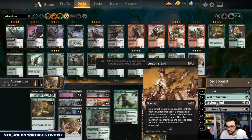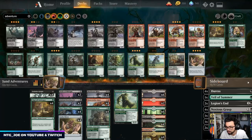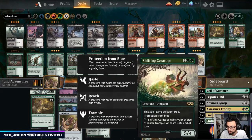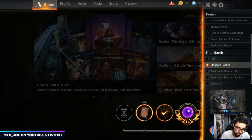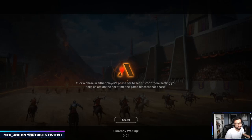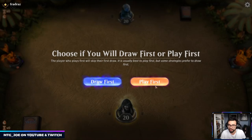Sideboard-wise we have Duress versus control, Veil of Summer, Legion's End for token strategies, Noxious Grasp for green and blue things, Assassin's Trophy for catch-all removal. I'm shaving Finalities since Order of Midnight can do a similar job; I'll go up another Legion's End since we cut it from the main. Finality can also be a board wipe, and Ceratops is in for the blue-based Oko matchups. I've been playing the Simic Oko deck at 14 and 9, going on win and loss streaks — a little inconsistent in best of one. The Golos budget build write-up will be on Aether Hub soon.